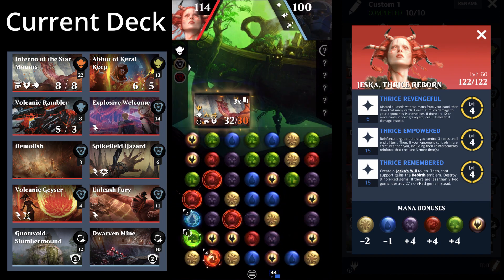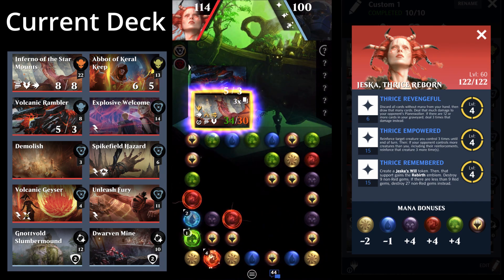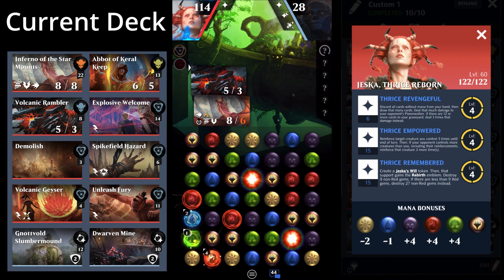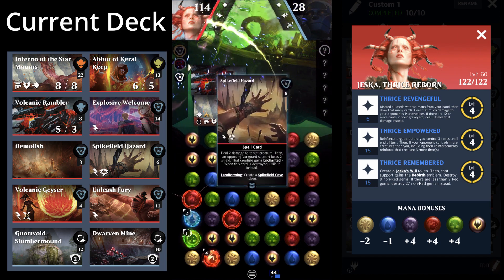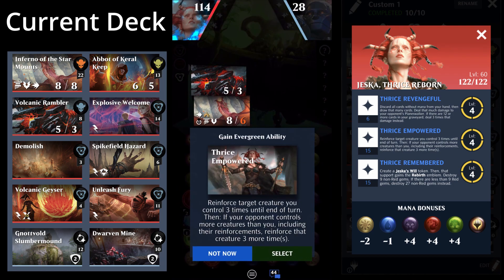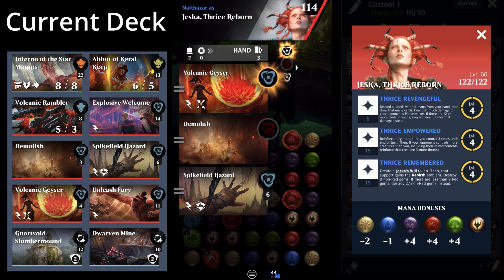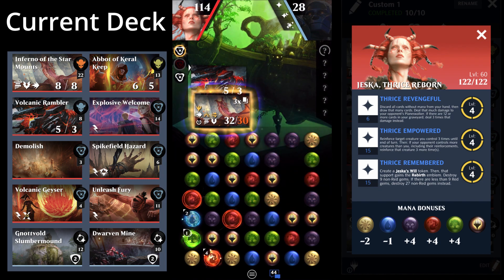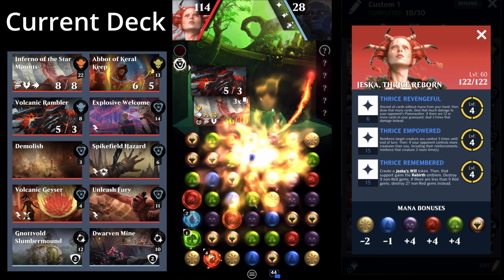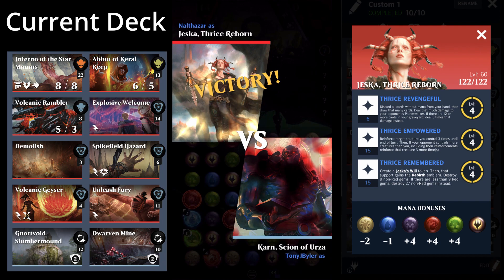Inferno of the Star Mounts pairs incredibly well with Jessica Thrice Reborn because Jessica basically guarantees the Inferno is swinging in like a wrecking ball every single turn. The Rambler comes down and destroys a bunch of gems, powering up the Inferno even more — it swings in for 72 damage. I use my second ability again on the Star Mount, boost it to 64 damage, and matching more red gems brings it to 72 damage to Karn's face. Even with modest supporting cards, hitting your opponent for 72 damage a turn is pretty nasty.